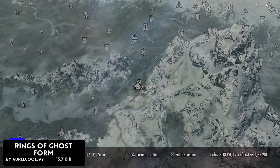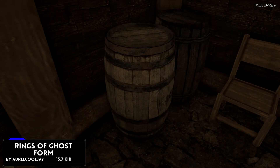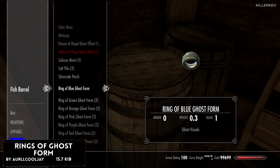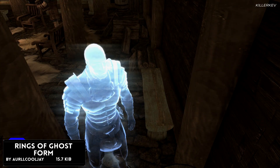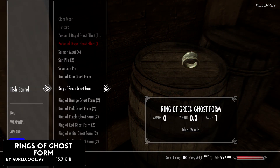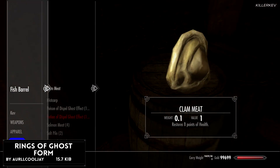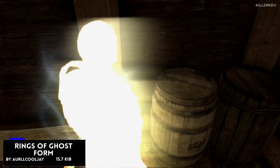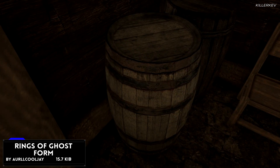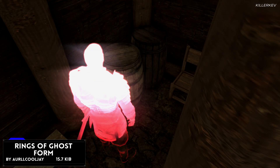Rings of Ghost Form, coming in at 15.7 kilobytes. This adds rings to the game which give you a transparent glowing effect in several different colors, that you can easily pick up at any stage of the game. Head over to the Sleeping Giants Inn at Riverwood, turn right after entering the building, and you will see a small barrel in the corner — all the goodies will be in there. Due to how the ghost visual effect was designed in the game, the transparency is removed after the rings are unequipped. You can fix this by using potions and poisons that give a temporary ghost effect to your appearance.